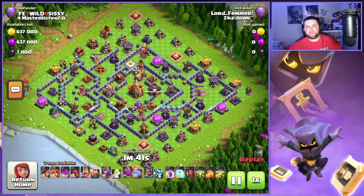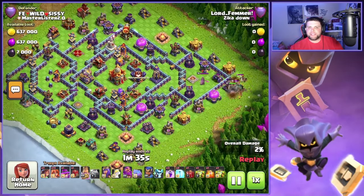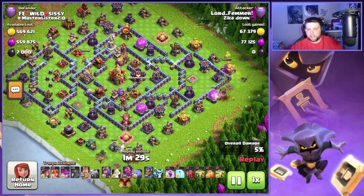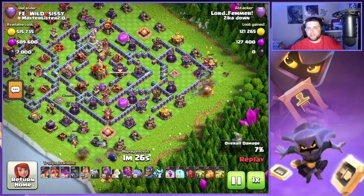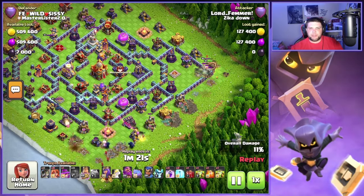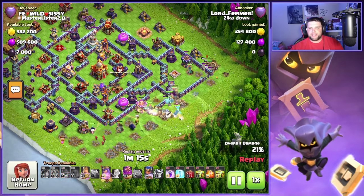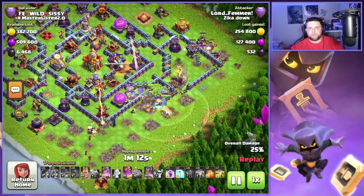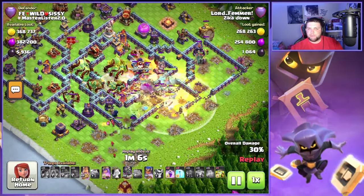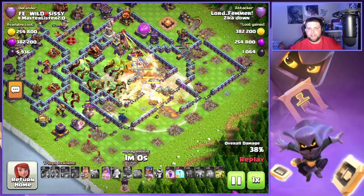On this first base, we have a centralized town hall base with a rage and a poison spell tower. As you guys can see, this is clearly not a maxed army at all — I don't have max pets, max heroes, max equipment, or even max spells. This is my second account, so I'm not fully maxed, not even close to max town hall 16. It's really hard to stay in super high Legends League with this account.